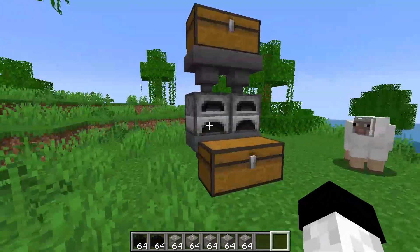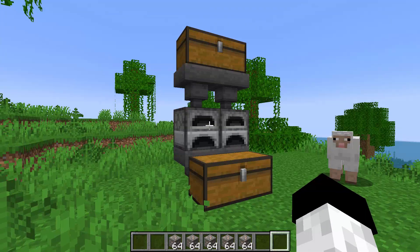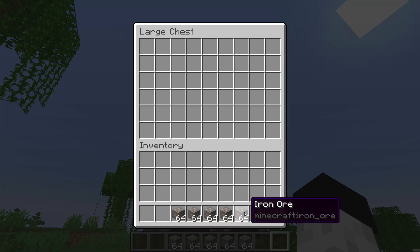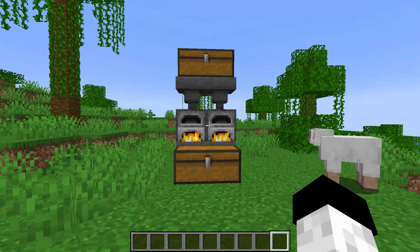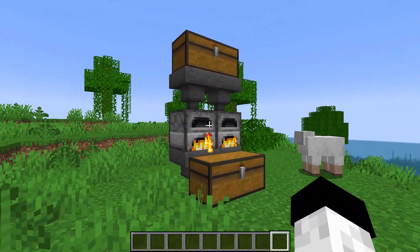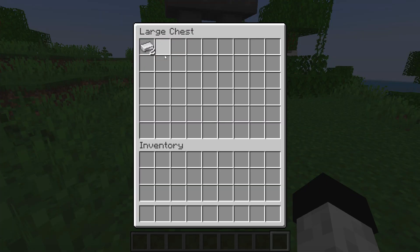To use it you're going to need a fuel source inside of the furnaces. Lava buckets are pretty good for this but I just prefer to use stacks of coal blocks. So now every time you walk past it with ores and minerals you can just dump them into the top chest and the automated smelter will take care of the rest. Come back later and collect the smelted items from the bottom chest whenever you want.